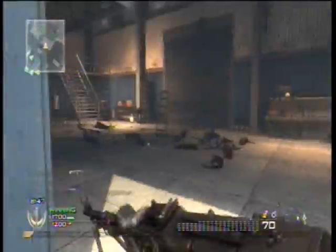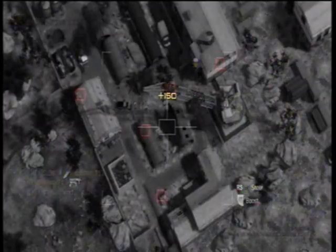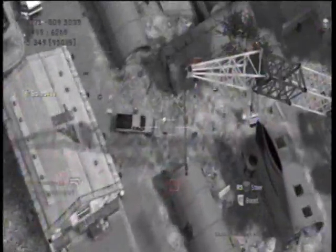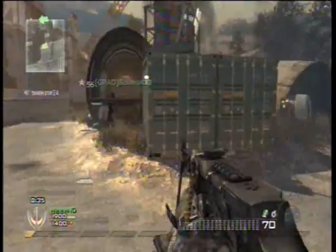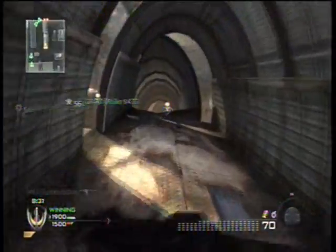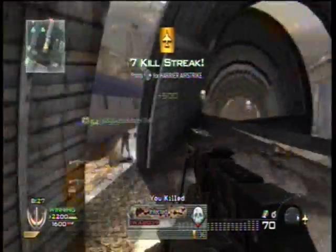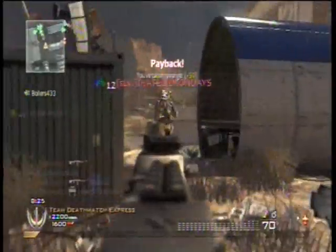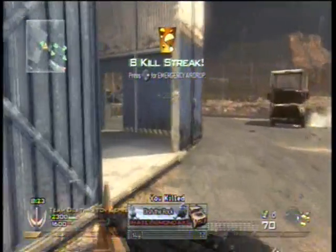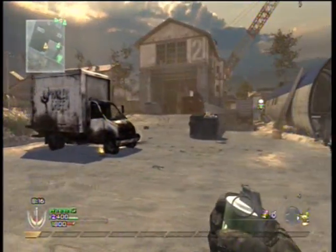Let me just say the RPD takes a really long time to reload — if you don't have Sleight of Hand and you're going to use the RPD, get Sleight of Hand. I go around the edge and get the Predator, then go back into this corner to use it. That's not sped up — that's lag from the capture card. I decide to go back over to that spot because this team keeps going there. I go back to use a Harrier.